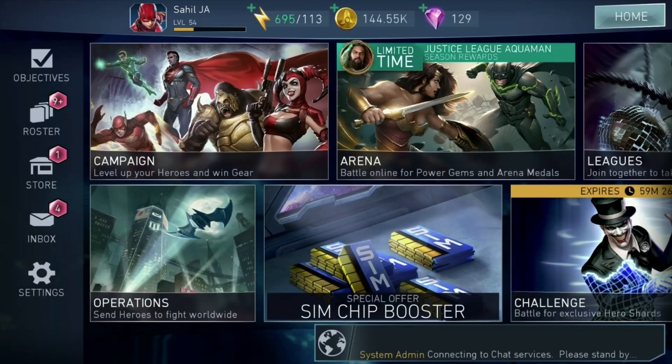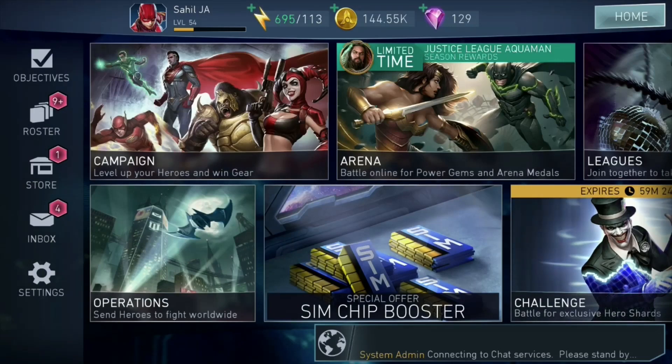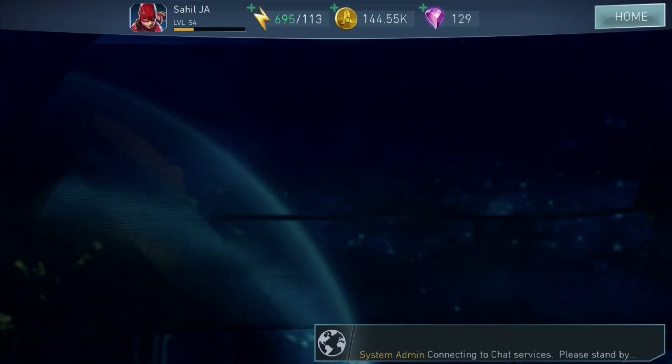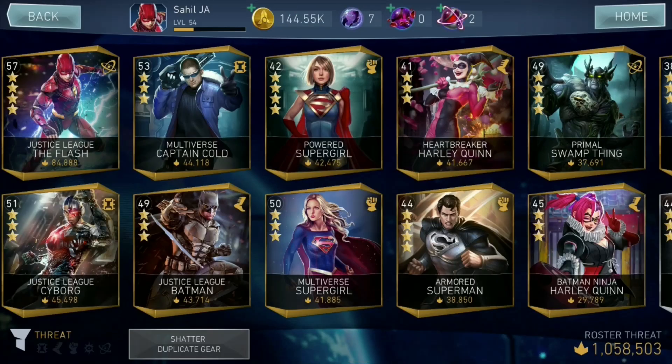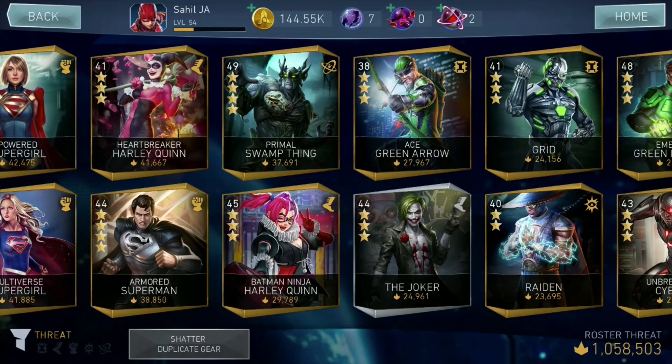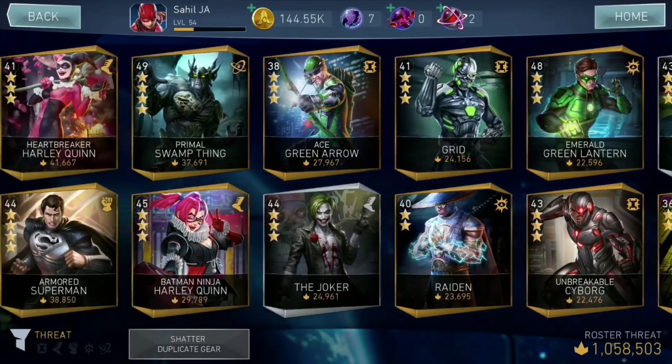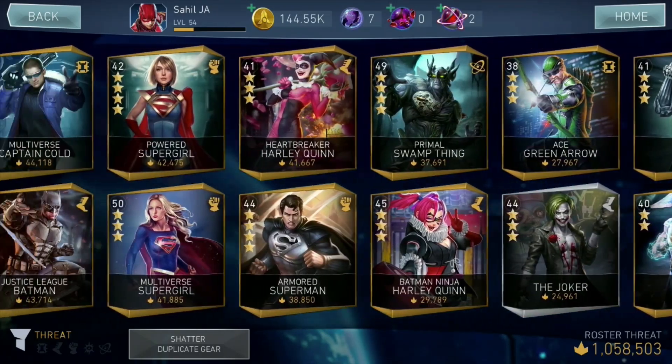My first strategy that I always play with — and the one I want you guys to try — is play with the Justice League team, or try to collect Justice League characters if you don't have them. The reason I'm specifically telling you to go for a Justice League team is because of a supernatural character named Justice League Cyborg.